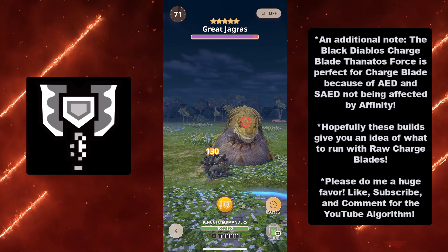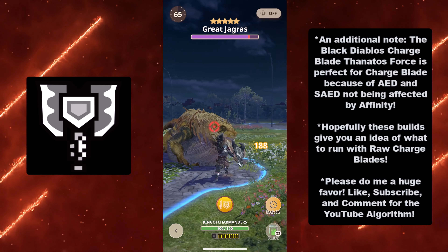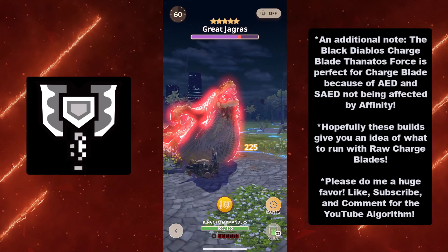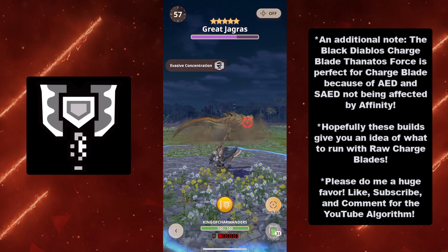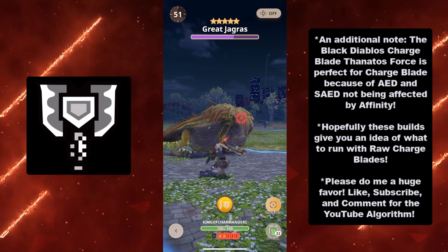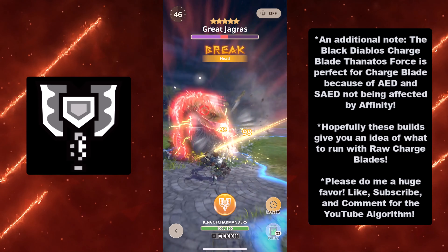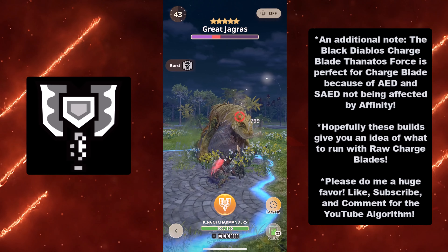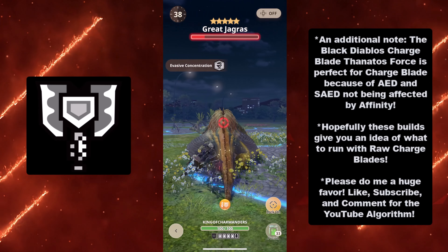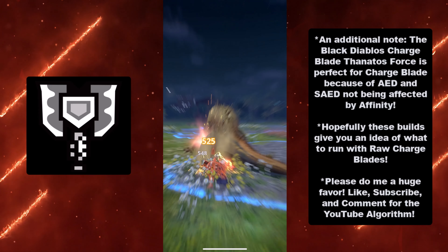Last but not least, we have the Slugger level 3 and Guard level 3 Charge Blade build — the second defensive build. Guard level 3 is the optimal level of defense for the Charge Blade. Slugger level 3 gives you stun power, and when your shield is powered up with a successful guard, it will do stun damage to the monster. This combines your Slugger ability with that stun ability. If you like transforming with guard points and stunning monsters to wreak havoc on them, this build is for you. It also gives Lock-On, Defense Boost level 1, Heroics level 1, and Part Breaker level 1 as bonuses.